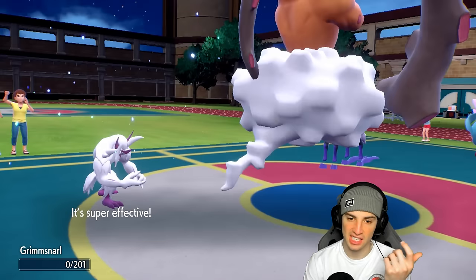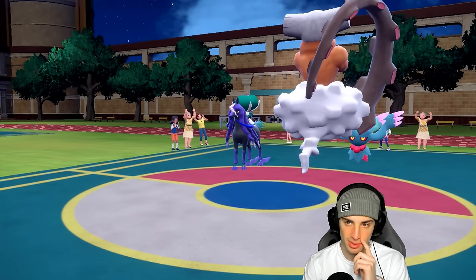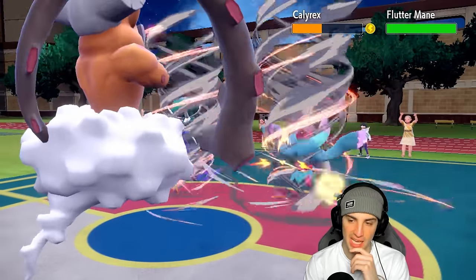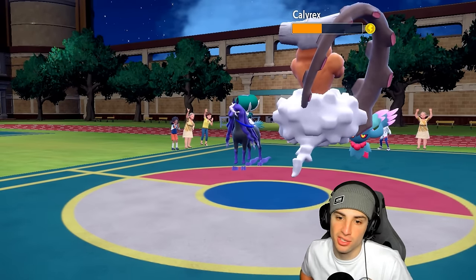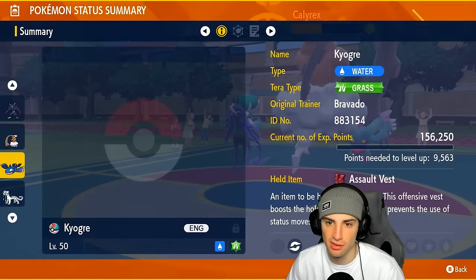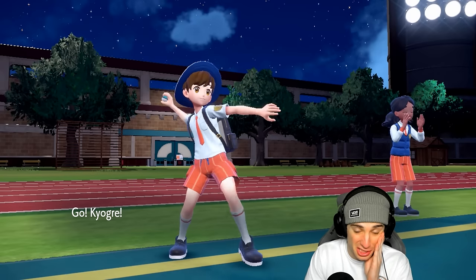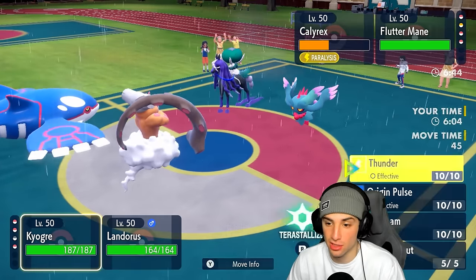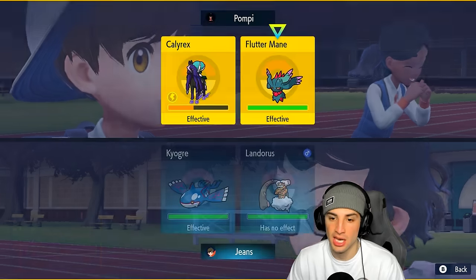I land Sandsear Storm and we half Calyrex — love it. Would have loved to hit Fluttermane too but we'll take that RNG trade. Kyogre is great to bring in now. I think Kyogre outspeeds the paralyzed Calyrex. I go into Kyogre and I'm just ready to send Water Spout. I have Vest and Light Screen up, and with Sandsear Storm now 100% accurate, let's go for Water Spout plus Sandsear Storm.